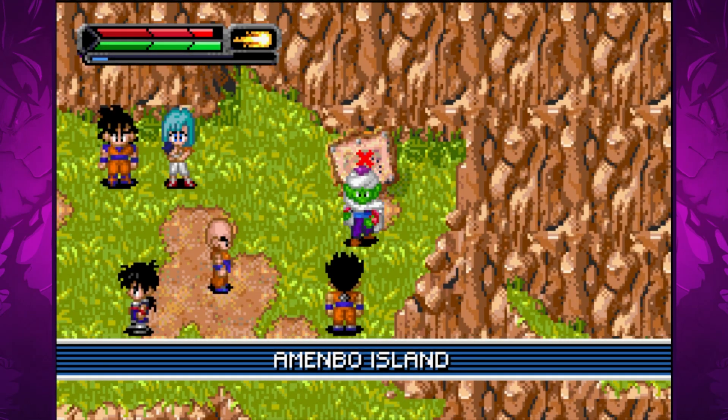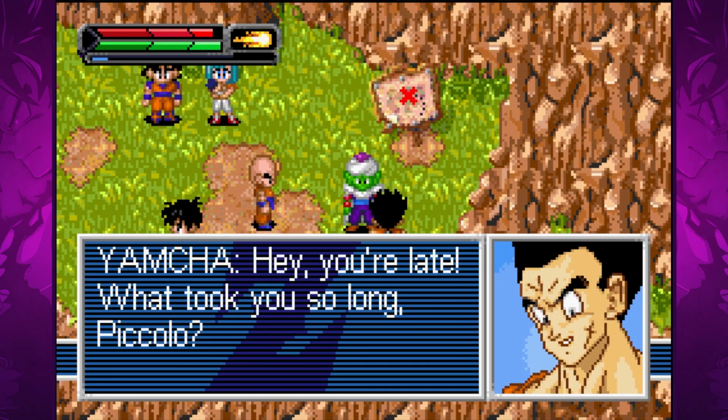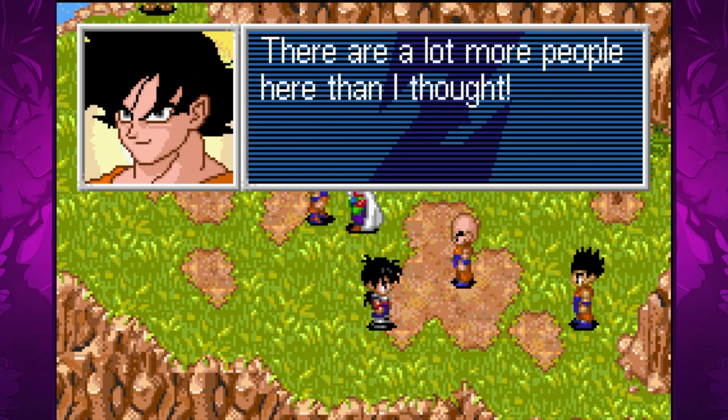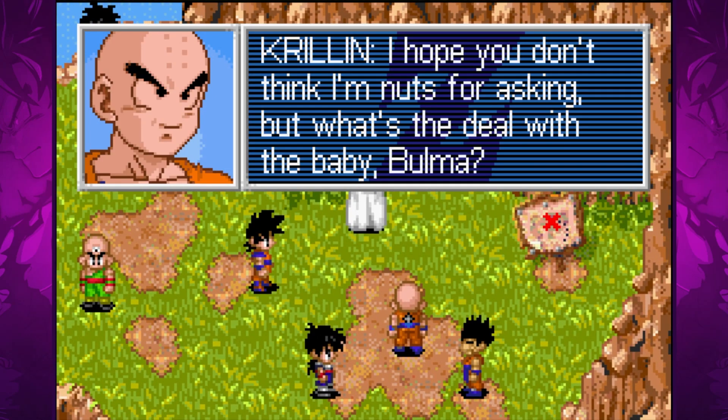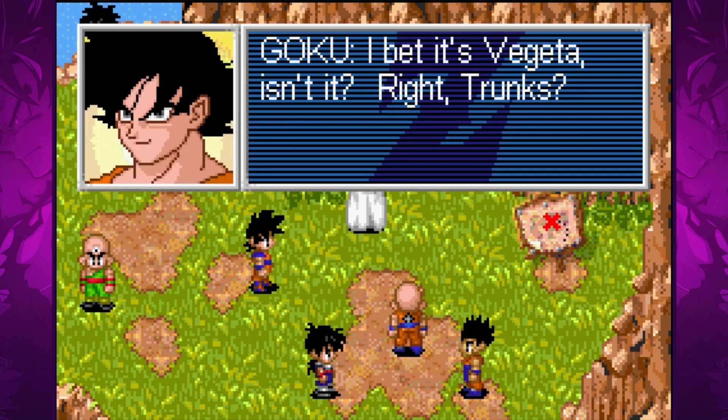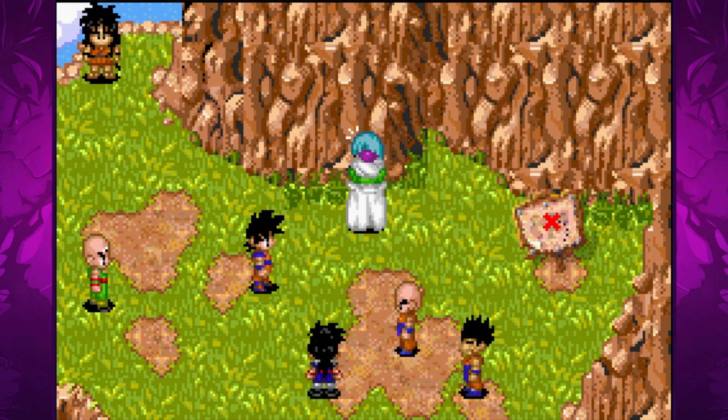On Minbo Island we meet up with Yamcha, Tien and Bulma, who is carrying a baby. Goku advises her to go for her own safety but she insists on seeing the androids first. When Krillin inquires about the baby, Gohan guesses it's Yamcha's. Yamcha says that he is not the father. To Krillin and Gohan's surprise, Goku claims that Vegeta is the father and that the baby's name is Trunks.